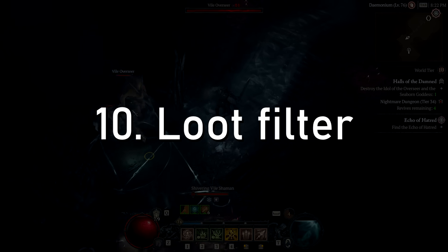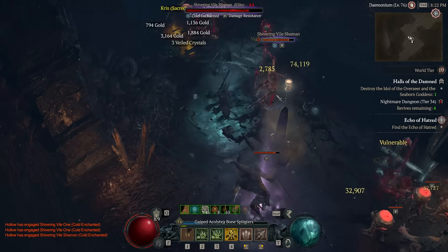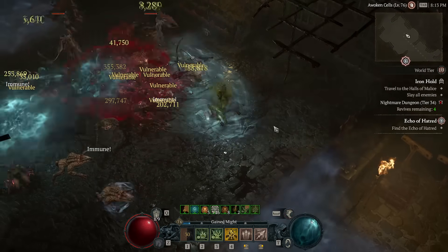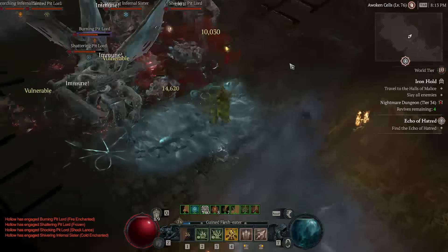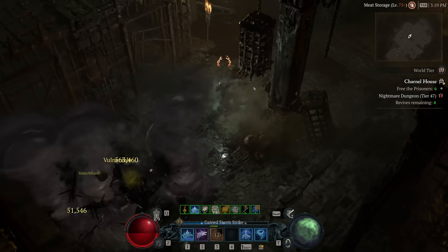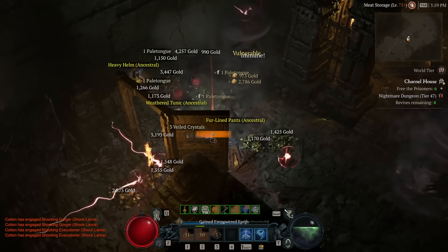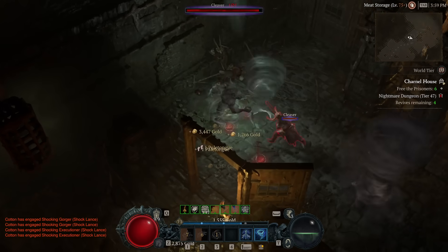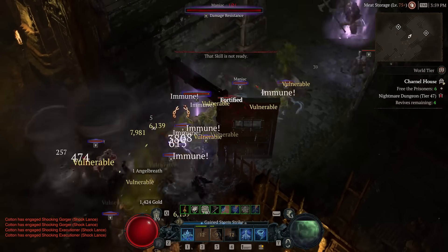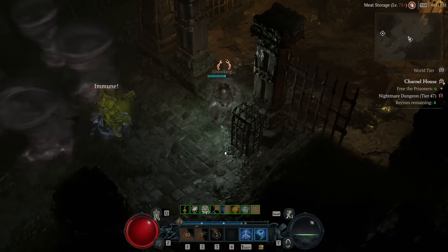Number ten: a loot filter. What if you could choose to only see the drops you want? For example, filter to only see ancestral drops, or only legendaries and uniques. You could filter out nightmare sigil types you don't care about, or filter item slots to only show amulets that have a specific passive like Evulsion for bone spear. Late-game farming when you only need very specific items would be so much smoother and faster if you weren't looting everything just to drop it.